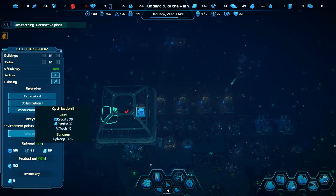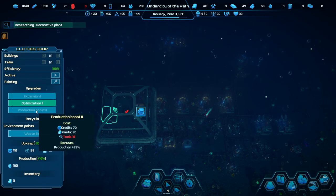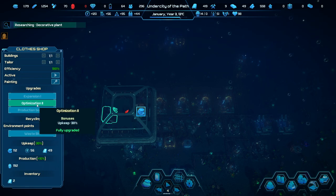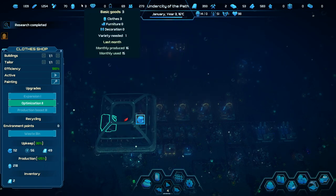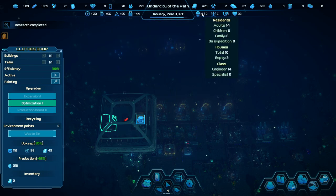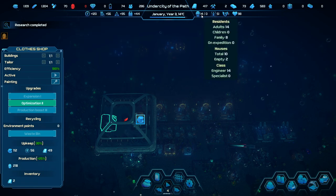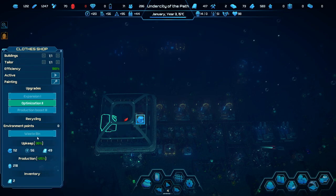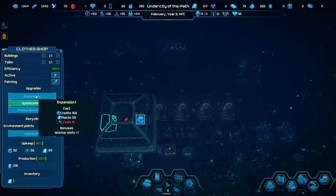I think we want to expand this one. We're going to do the upgrades first — that was optimization. What did that do? Upkeep — less money, less power. Yeah, that's pretty good. Then we do optimization and the production boost here. I'd imagine consumption is one per resident per month, so we need to scale towards that. We have eight families now. We can't do production boost due to lack of tools, but we can do an expansion here — that might be just the thing we want. We have nine drones and we're actually catching up on drones.